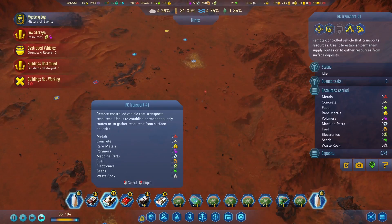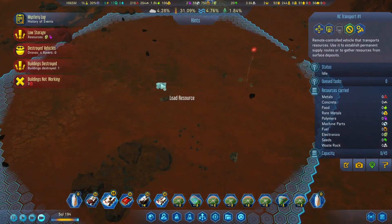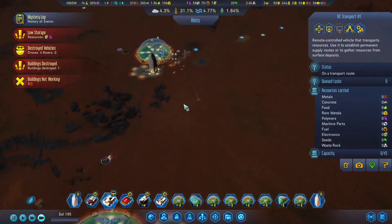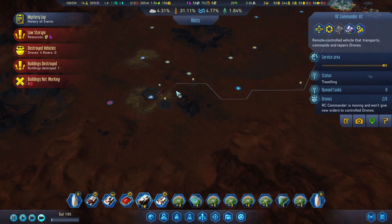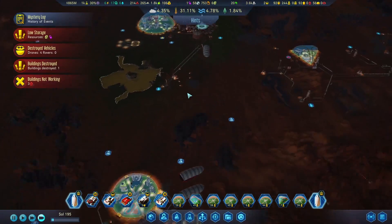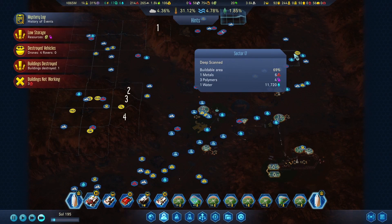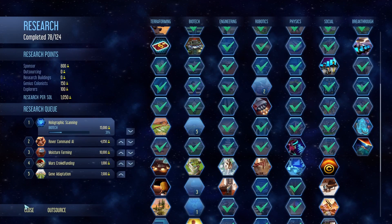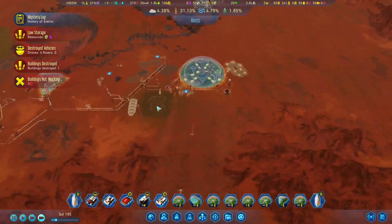Where's our transport? What is our transport doing? He says he's idle. Let's have you come over here and create a route to pick up metals, and then we'll have you drop them off there because they probably need them. I wonder if there's a breakthrough achievement for power — indestructible power lines — like we got for the indestructible oxygen lines and stuff like that. That would be pretty nice.